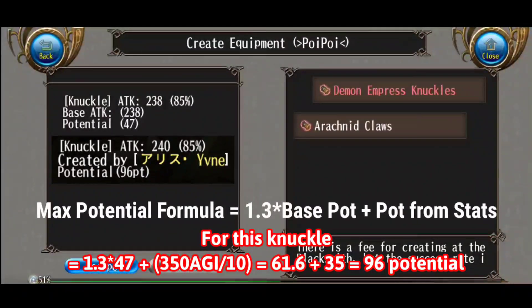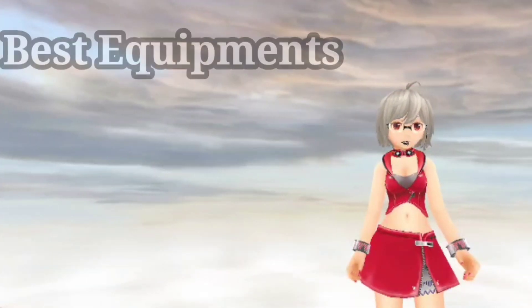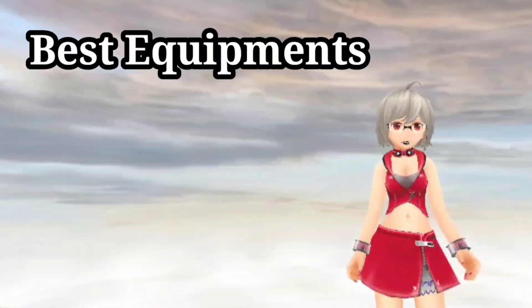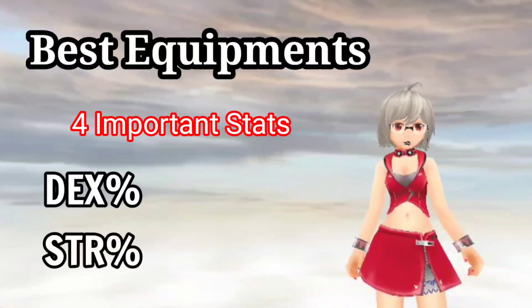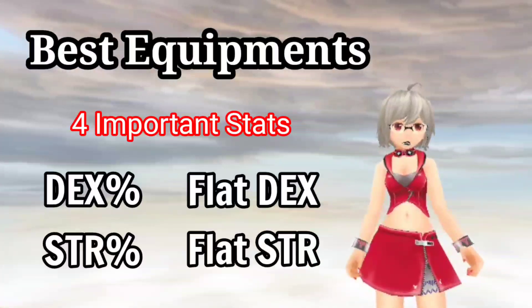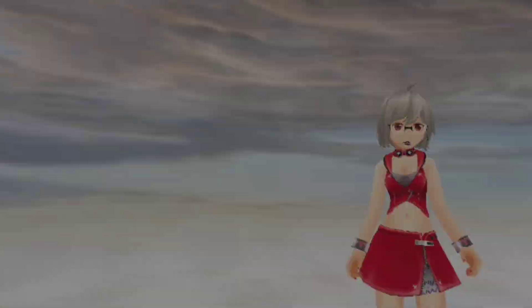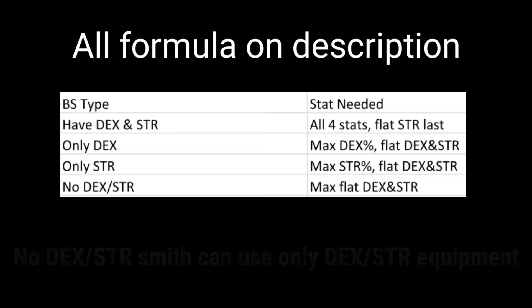That's all for the potential. Now we'll go into equipment. The best equipment for a blacksmith crafter has four stats: DEX percent, STR percent, flat DEX, and flat STR. Not every blacksmith uses the same type of equipment, so I will divide the choice into four categories, as you can see in the video.